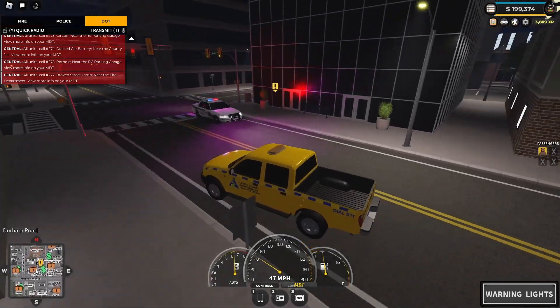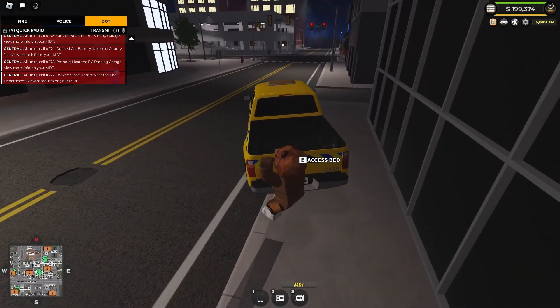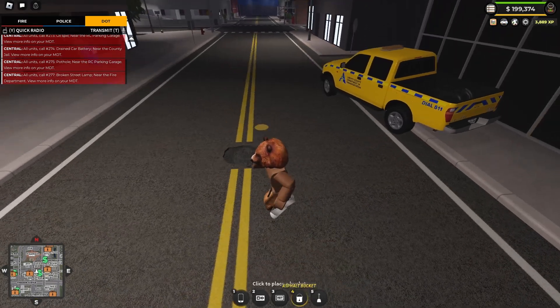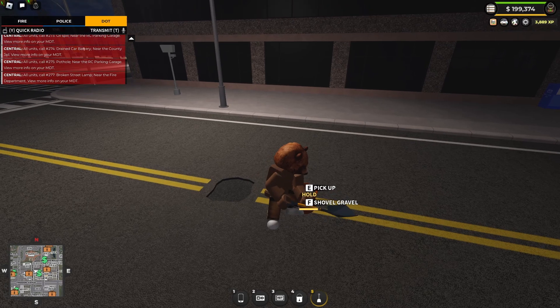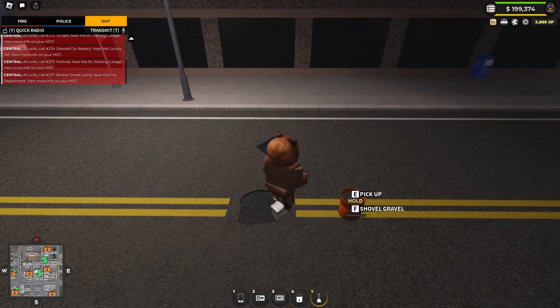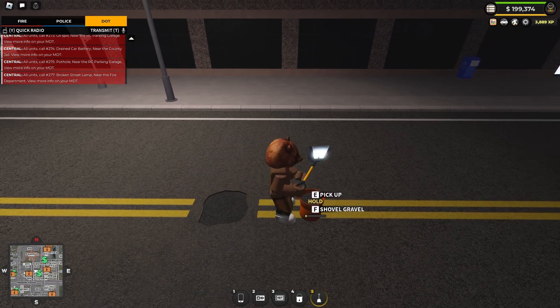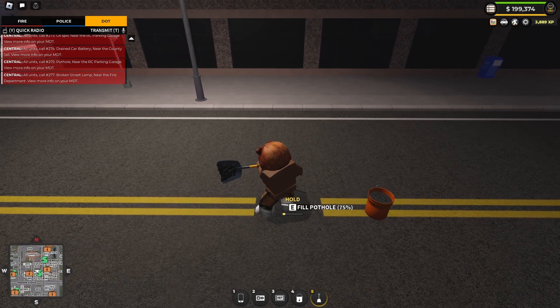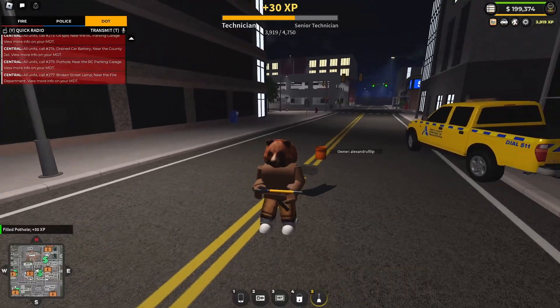Once you get there you'll have to put your equipment in your car or access the bed. For a pothole you're going to need the asphalt bucket and the asphalt shovel. Just put the bucket over here and use the shovel to shovel the gravel, then fill the pothole. Each time you fill the pothole you'll fill 25% of it, so it goes up slowly. The last fill is the longest one. And there you go — that's how you fill a pothole.